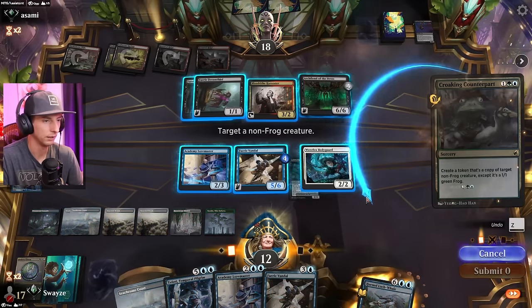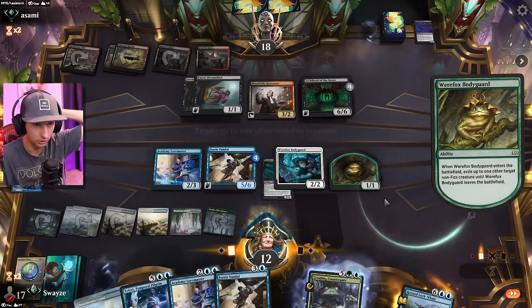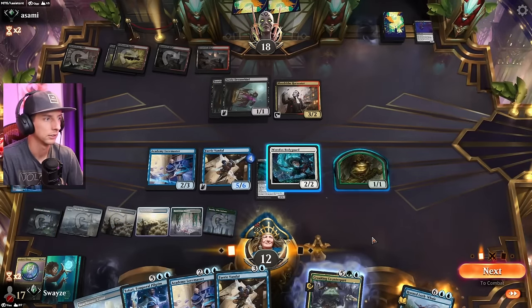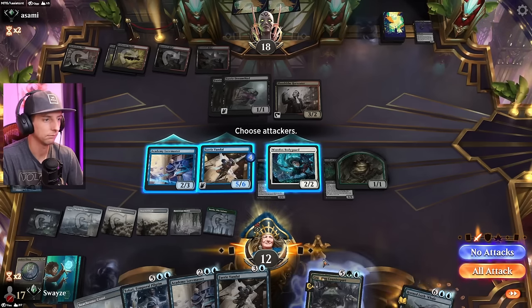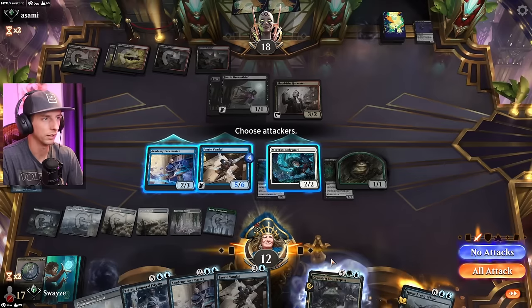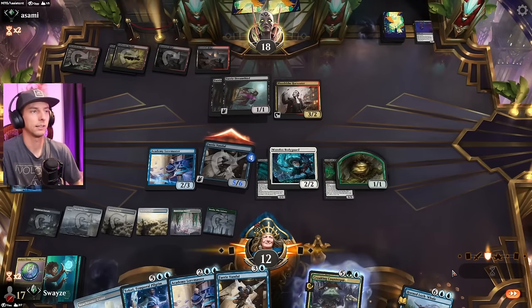We can play the Fairy Vandal. That's clutch. We are chilling — straight chilling. Do we attack yet? Let the 1-1s get over the top. Do we want to? Yeah, that's a race I like.